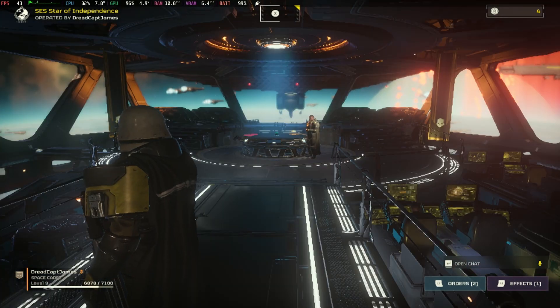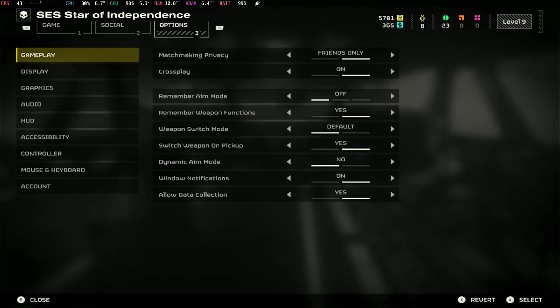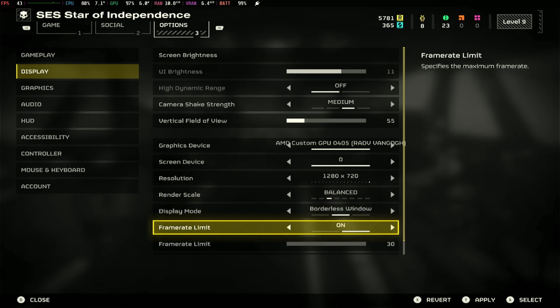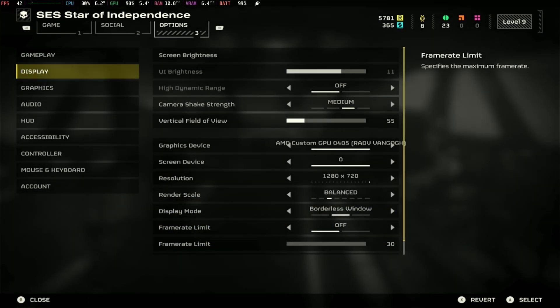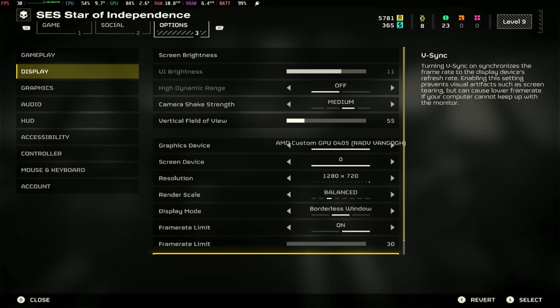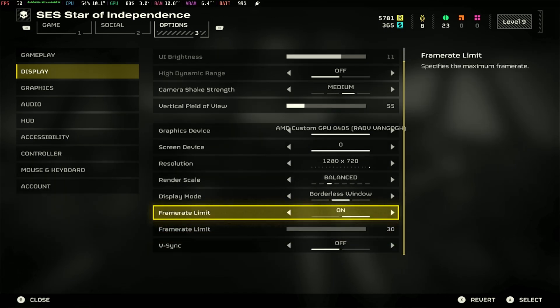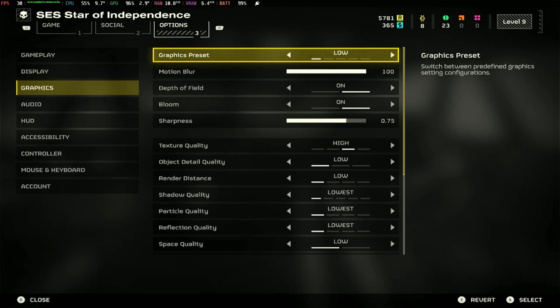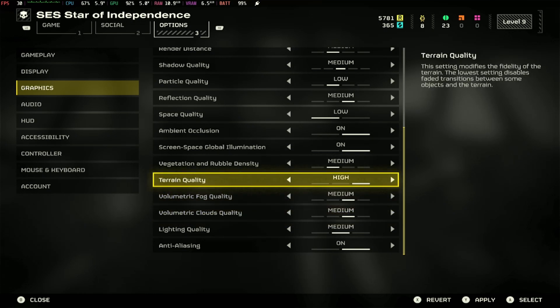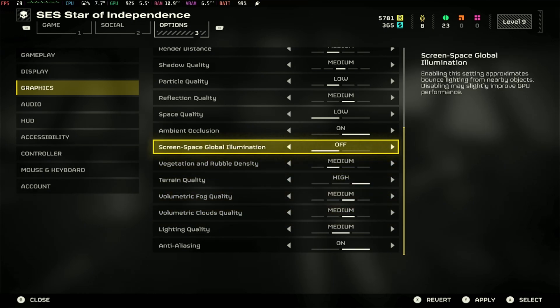The next setting is going to be more balanced and it's going to give you a good set of graphics and performance. This setting is targeting 30 FPS with good visuals. For this one, you're going to want to head back to Display and limit the frame rate to 30 FPS. This is going to allow for a little extra headroom as the deck isn't trying to hit the highest FPS possible, and that'll give us some wiggle room for some pretty graphics. Go next to Graphics and set the graphics preset to Medium, then scroll down to Screen Space Global Illumination and turn it off. This particular setting gives me trouble with my AMD card on my PC, so if we're going to make up a little bit of a boost, this is a good thing to turn off as it doesn't make any real noticeable difference.